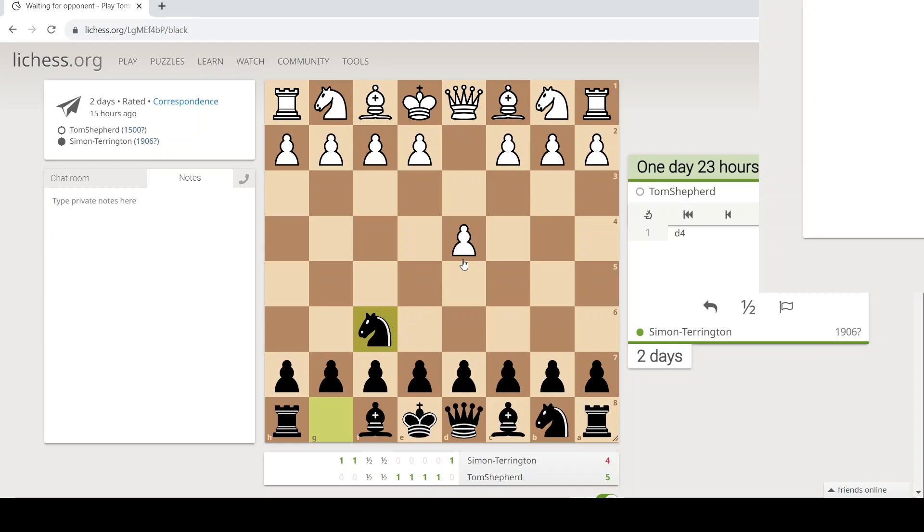Tom's a Grunfeld expert, so in these videos we're trying to show that the Grunfeld and the Neudorf equalise. Tom's a Grunfeld expert, so it'll be interesting to see what he's got. There's part of me that's tempted to play a Nimzo or a Queen's Gambit Decline, but it'll be quite interesting to see what he makes of the white side of it.